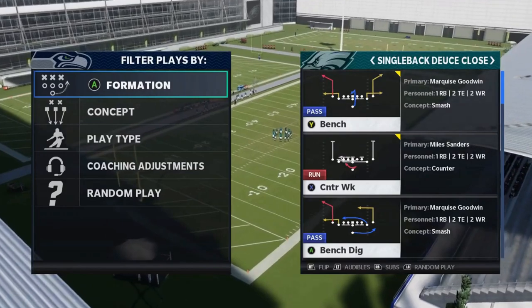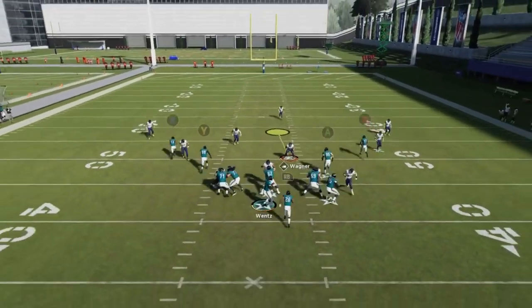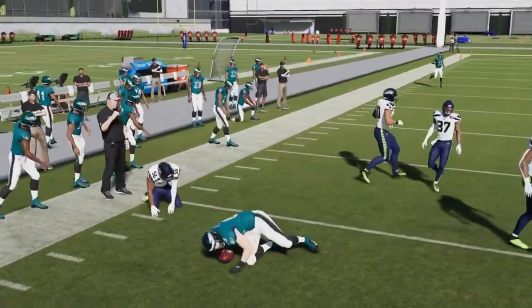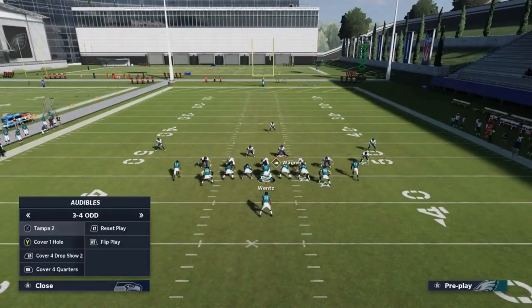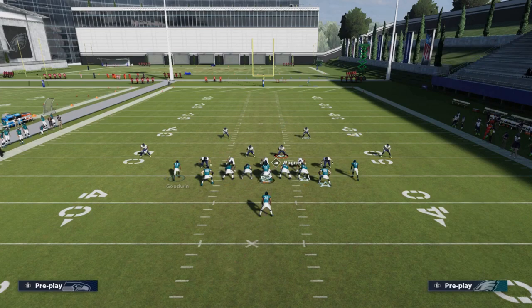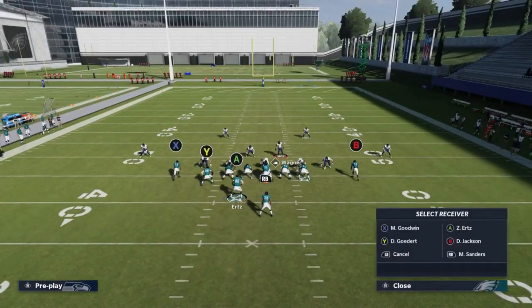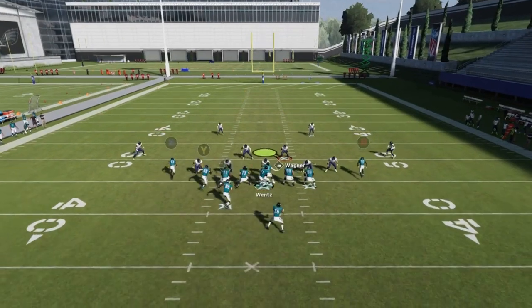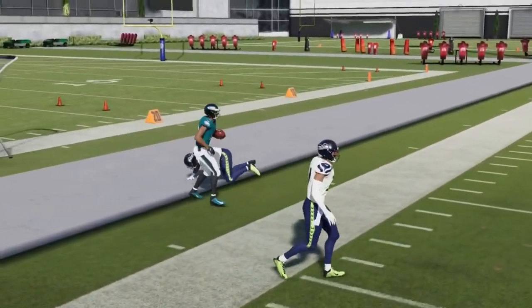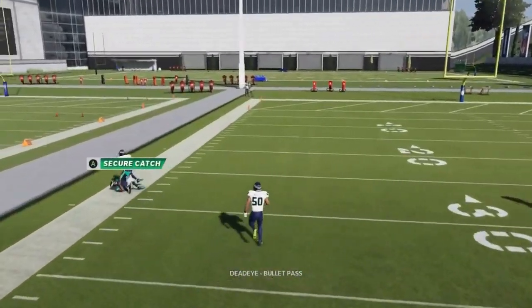Next we got the Single Back Deuce Close Bench. The Y routes can typically beat Cover 3 outside; the X routes are more Cover 2 based. Against Tampa 2, you can make it even better if you streak the wire-out and motion across the tight end on an out route to create bigger spacing for the X route. It's a decent Cover 2 play by itself without adjustments. Against Cover 3 you can dot it up, and against Cover 4 that route will get open.